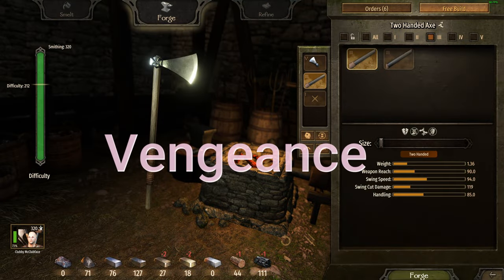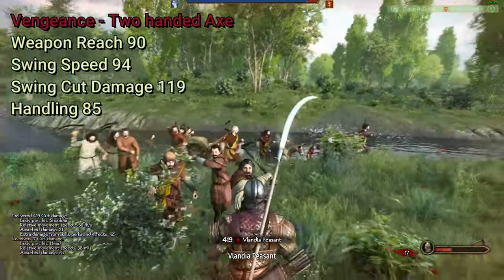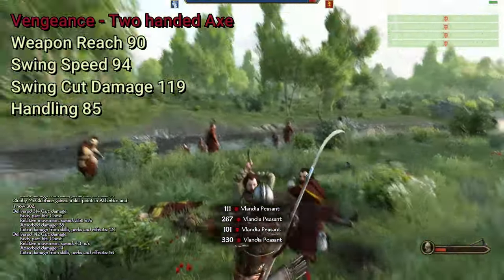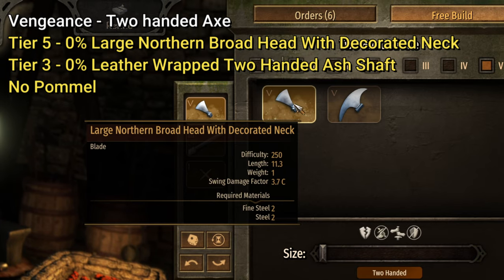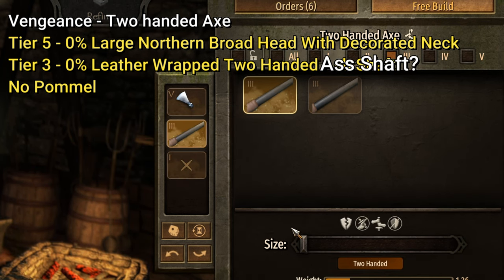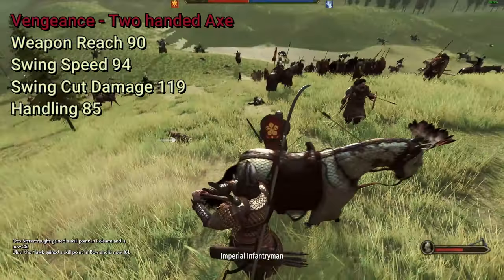Now let me introduce the Vengeance two-handed axe. This is an improvement on my other two-handed axe build. This one sacrifices one swing speed for 15 more swing damage. It's really simple to make: a tier 5 large northern broadhead with decorated neck at 0%, tier 3 leather wrap two-handed ash shaft at 0%, and no pommel. Pommels — the trade-offs are like one for one, they're just really not that good.